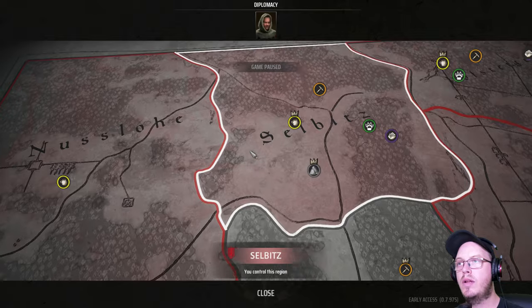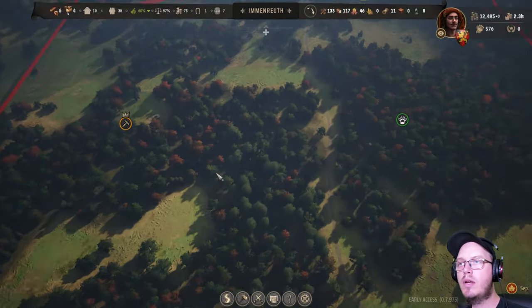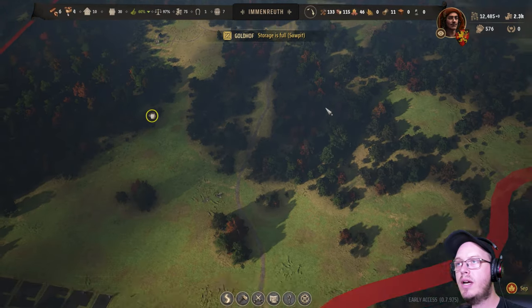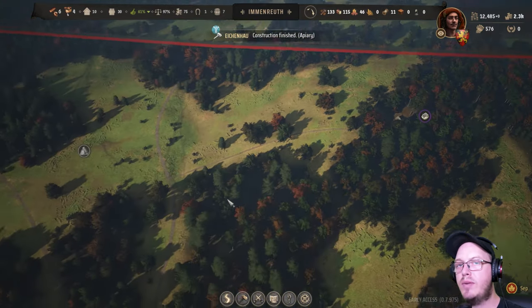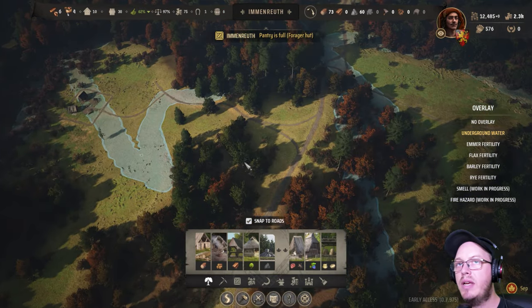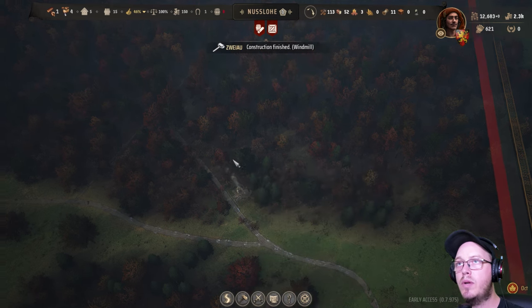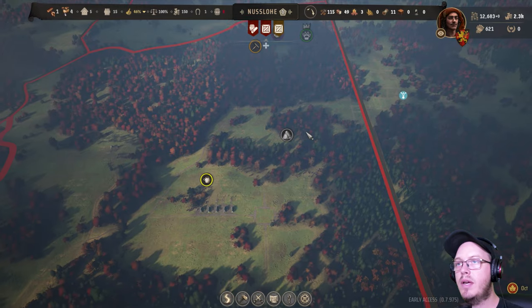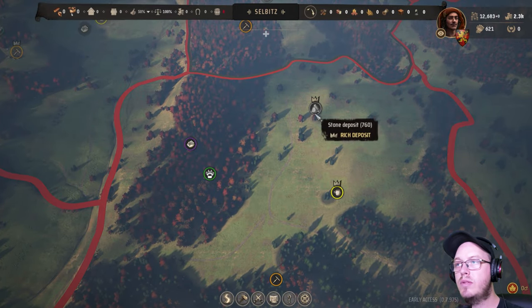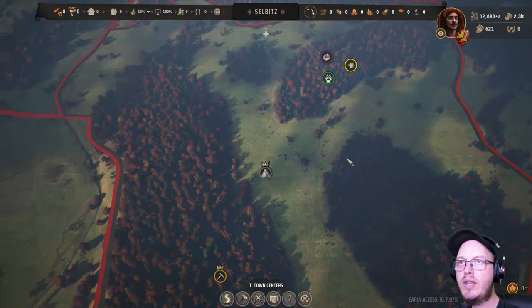Got that region sorted — one more to go. They seem content with logging, we have a wood cutter. We have berries. Do we have a well? We don't have a well — oops. Wood cutter sorted, they don't have fuel. Okay, they are sorted now. Here we have another clay deposit and a stone deposit as well. Only one more region, 400 influence to go, and then we are done.